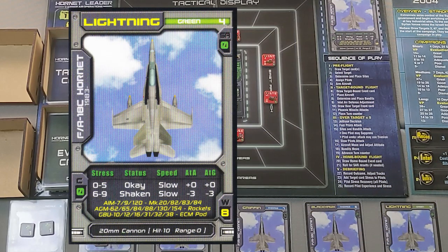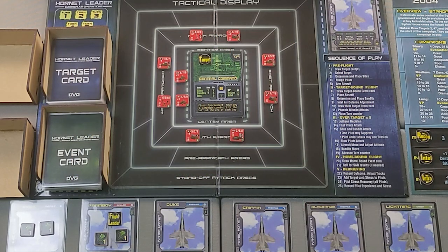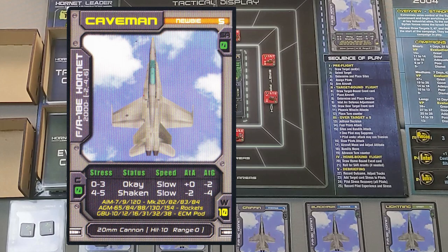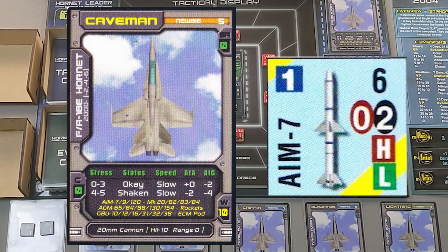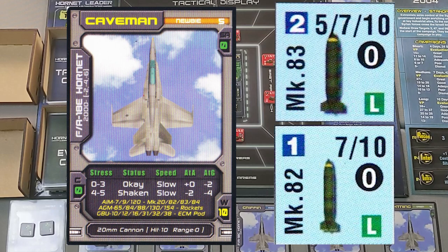Lightning, also in an F-18C Hornet, has a similar loadout to Blackhawk — two bombs plus AGM-88s to take out radar sites. Finally, our newbie Caveman is in an F-18E Hornet, which carries the most weight. His air-to-air is zero, so I put several AIM-7 missiles on his plane, plus a medium MK-83 and two lightweight MK-82 bombs as a last resort for additional damage to reach the nine required hits — even though his air-to-ground is negative two.